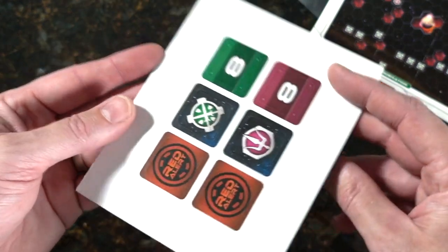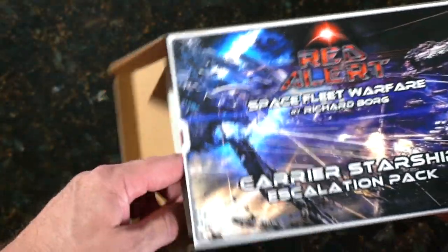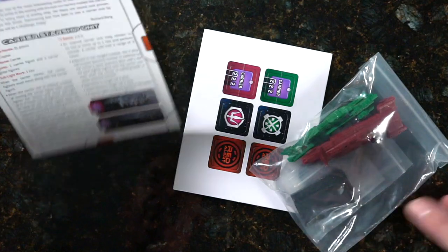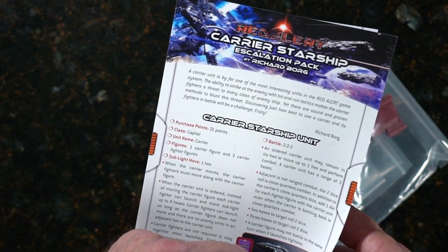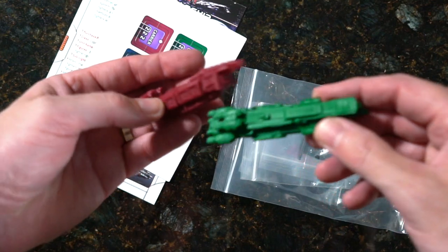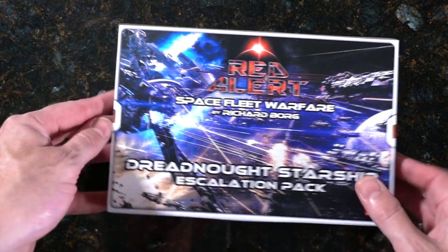We've got the Carrier Starship Escalation Pack — more carrier goodness in here. We've got a rules pack and I'm going to pull this whole thing out. So we've got the counters, the ships, and the rules pack. 'The carrier unit is by far the most interesting unit in the Red Alert game' — from Richard Borg. Some scenarios, your counters, and we'll pull out just the ships. You can see the carriers.